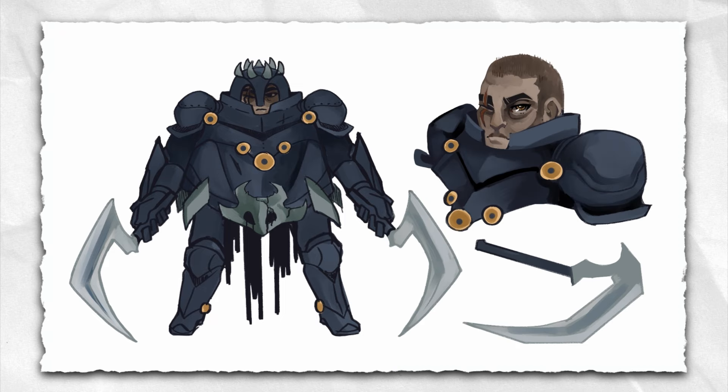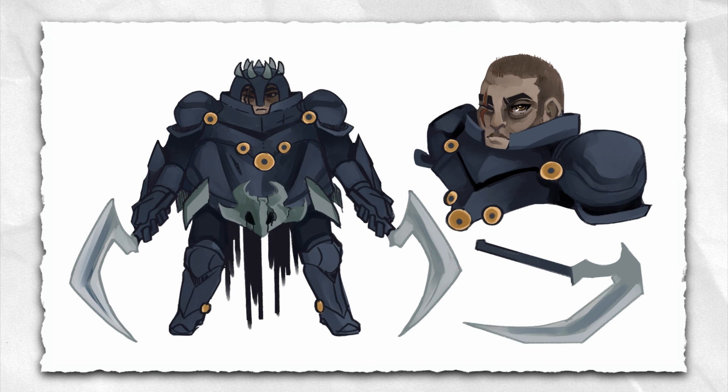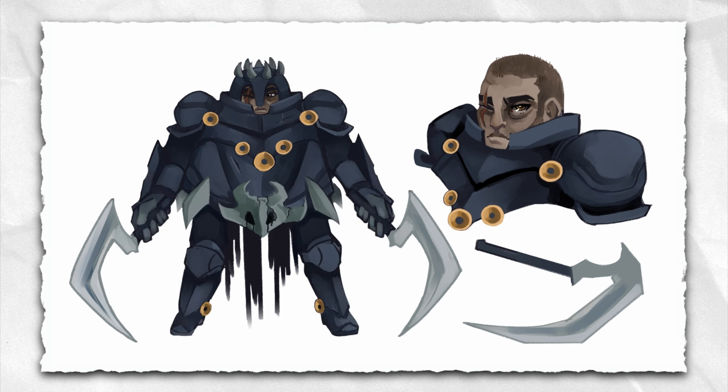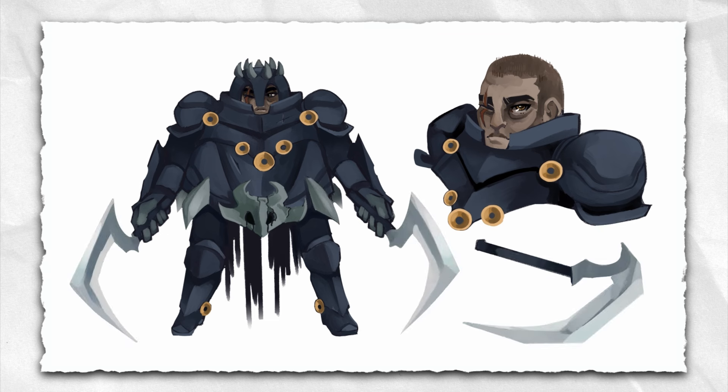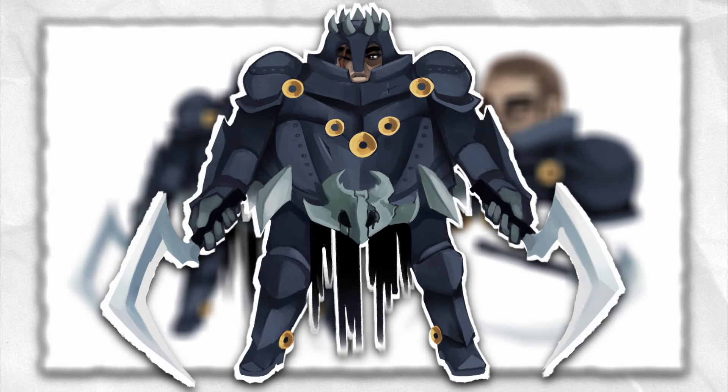There are two Brutal Maleks in-game — the one in Crossroads, and the one in the Colosseum of Fools. I thought it could be an interesting approach to reference the Colosseum, so I gave it the Emblem of the Fool as a nice detail in its design. Once you stop and think about the character, it's very easy to come up with a concept: a bulky Colosseum warrior that uses double scythes as its weapon. After that, you just work with the shape language a bit, use a similar color palette, play with the details, and that's basically it. Here's the Brutal Malek — I hope I did it justice.